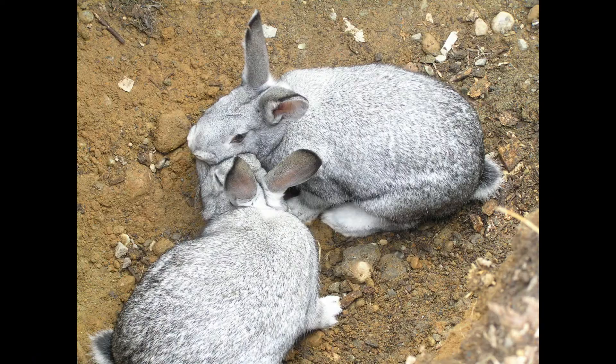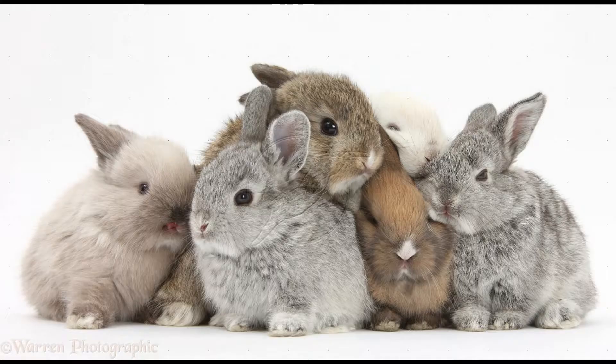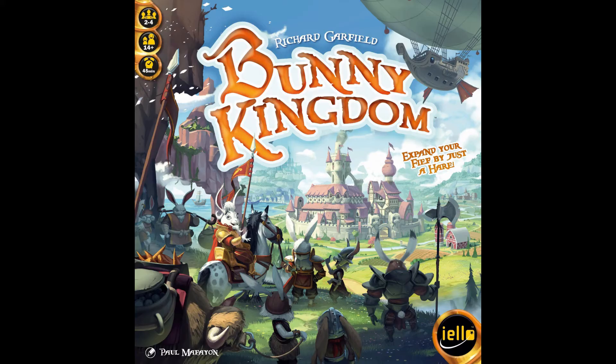A bunny rabbit can reach sexual maturity at three months of age. The gestation period is 30 days and they can have 4 to 12 baby bunnies — or kits as they're called — in a single litter. This means these new bunnies could themselves breed 12 more bunnies each just four months later, hence the phrase 'breed like rabbits.' Bunny facts — I got them. Keep that in mind as we learn to play a game.